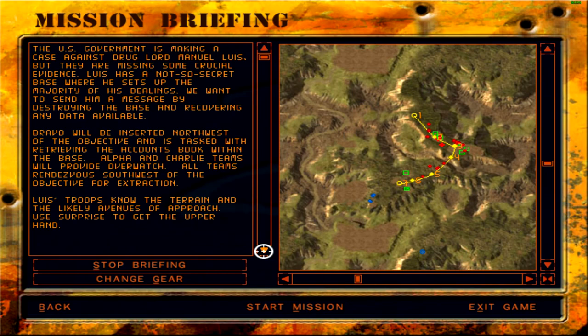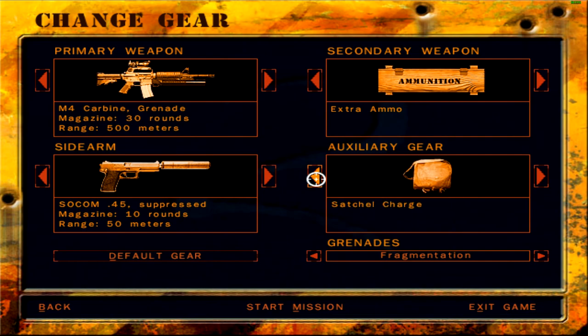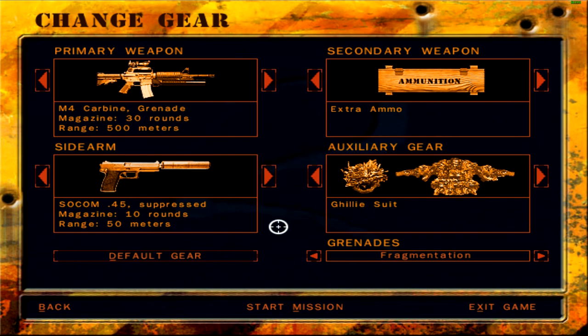Use surprise to get the upper hand — I'm sort of tempted to use the MP5 but I'll let it be. There are lots of people here, even a vehicle. I've heard Charlie team is securely nestled away, probably hoping to secure the extraction for us. There's something green here — maybe that is the code book, somewhere along these buildings. Anyhow, let's change our gear: grenade launcher, SOCOM 45 suppressed, and since we are taking a Kevlar vest, I'd rather take a ghillie suit instead. Let's start the mission since it is night.